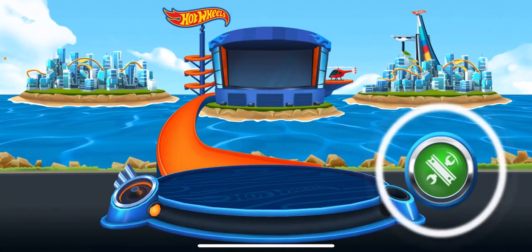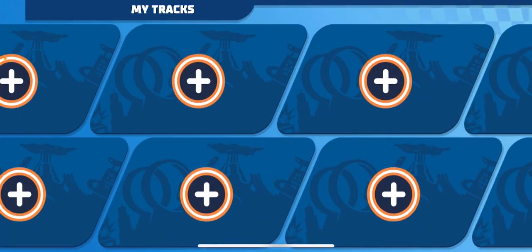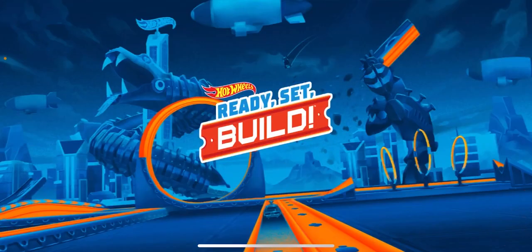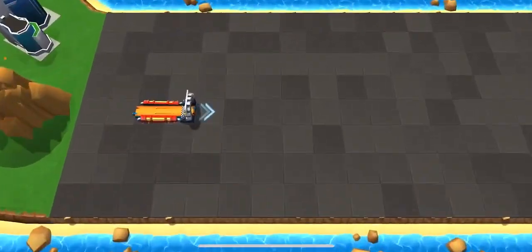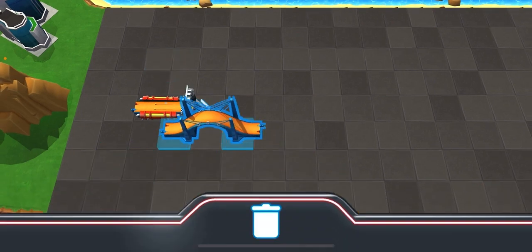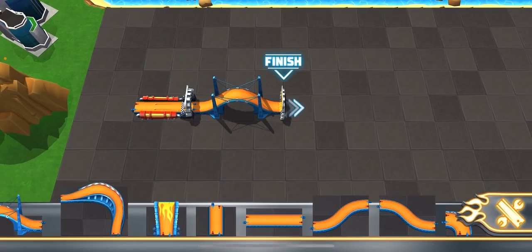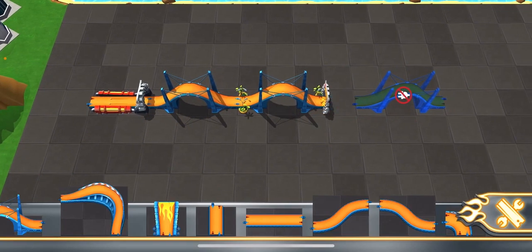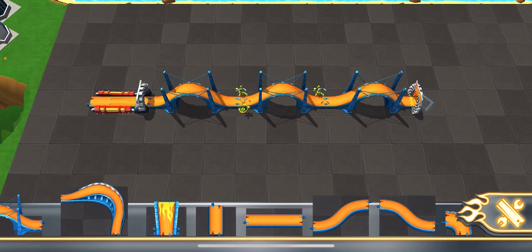I've got something much better lined up! That's a ton of track pieces! Connect them to your launcher and get building! See that big arch over there? That's your goal! It'll move with you as you build your track! Neat, huh?